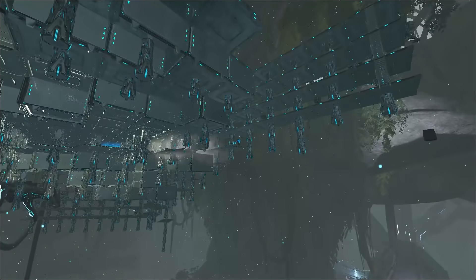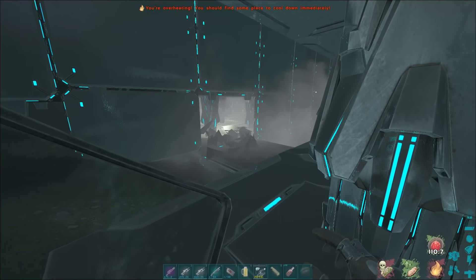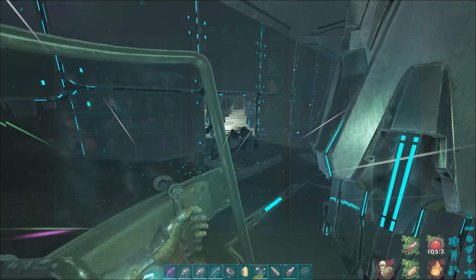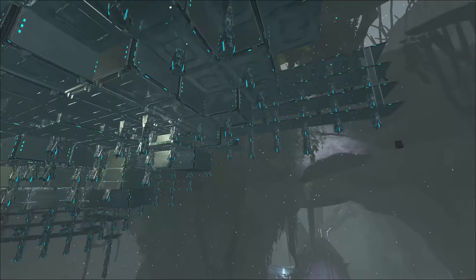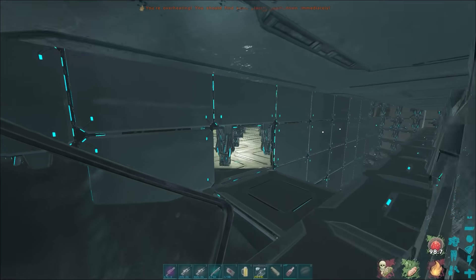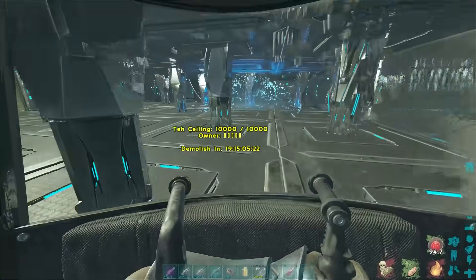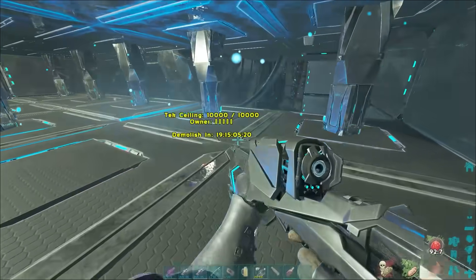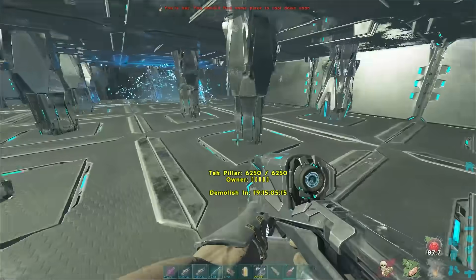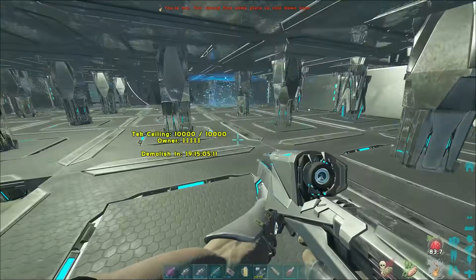Man, this is kind of sketchy - there's still a lot of turrets. We're just gonna try to run in there. Put our tech leggings on. Yeah, see all those turrets right there - they didn't even shoot me! All right, we're pretty much in boys, like it's as easy as that. We just need to get to this generator now.